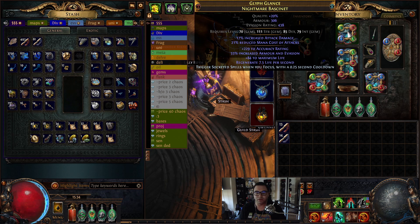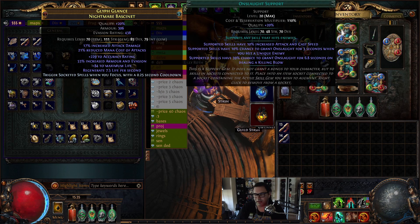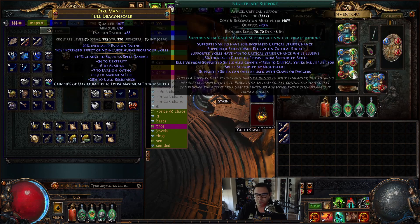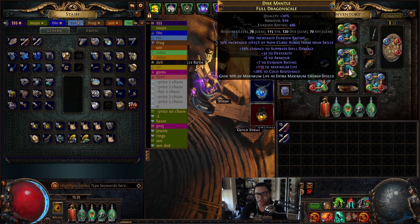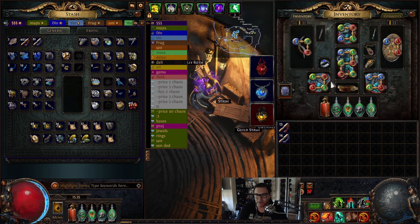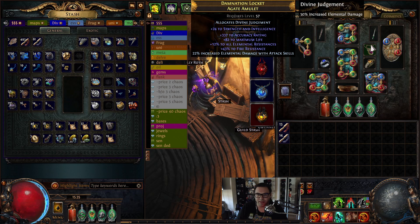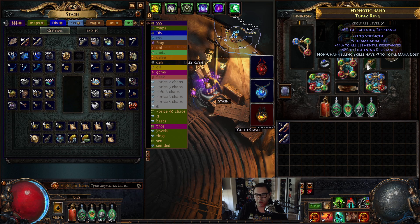Another important thing about the helmet is having socketed spells that trigger when you focus. This procs our Hydrosphere, Tornado, and Onslaught, which is how we generate Onslaught on bosses. You can drop it when you're mapping as well to get Onslaught boosts if you find a rare enemy. Tornado procs the Onslaught, Hydrosphere procs the exposure, and together we're juicing out damage. For body armor, just want suppression and life, with resistance as needed - I got most of my resistance on my rings and boots.